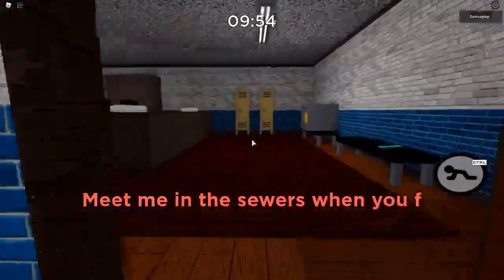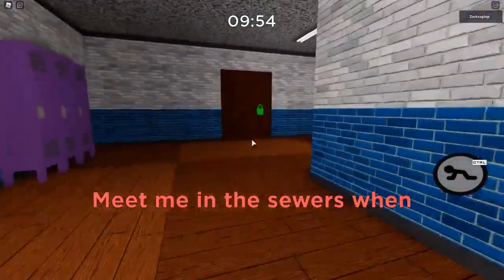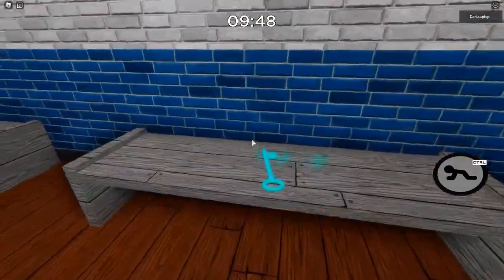The next key will be the blue key. Normally we do the red key first, but the first blue key spawn is right there in the teacher's lounge. After that, the second spawn will be right here in the hole where all the benches are.